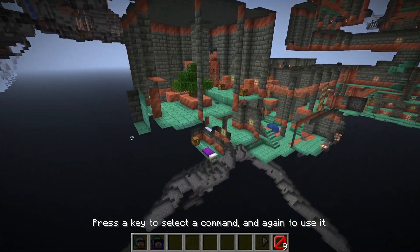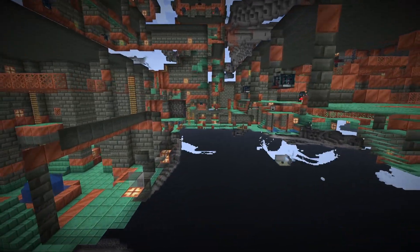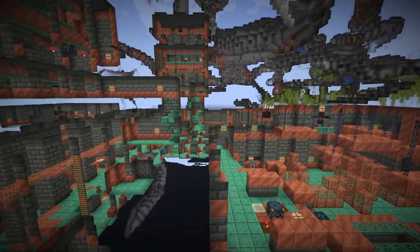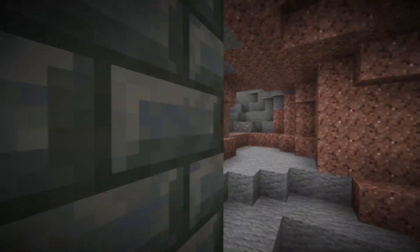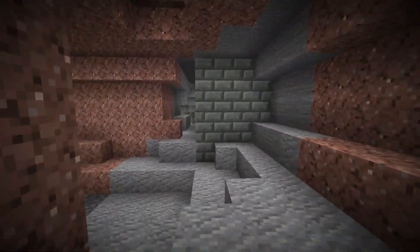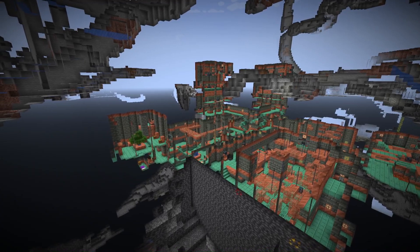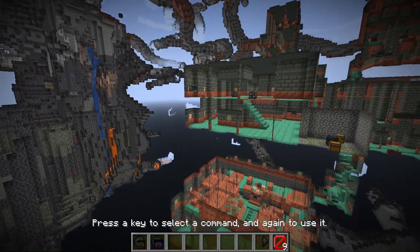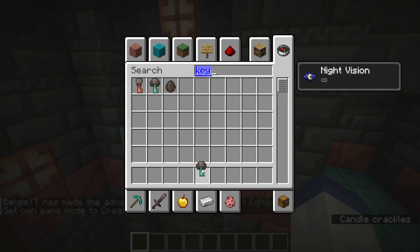Trial chambers have been updated once again. When you find a trial chamber, it is now more common that the structure will be buried more. Before you could find big tough walls like this - this is now less common, and it's most likely to be dug into a wall. So basically, this just makes them harder to find when just caving around. Less of the walls are exposed to neighbouring caves.